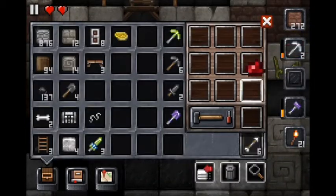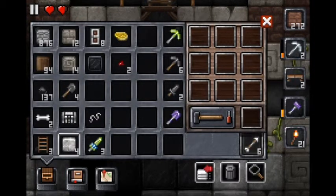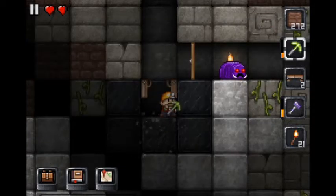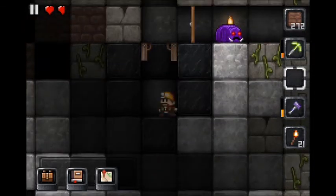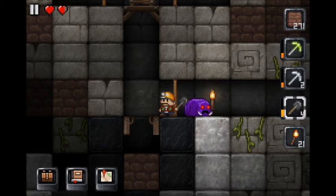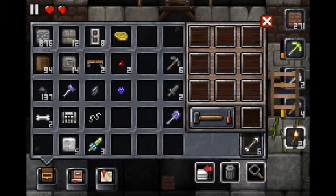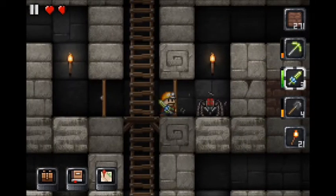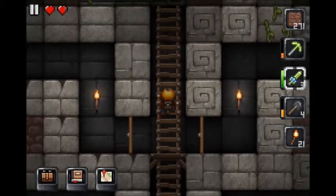Plop that there. I'm gonna put the trap door there — not the guts, the trap door — and hopefully we can put ladders on it. Actually, I think I'm gonna dig down one more. We'll dig down to here — good thing I had an extra one. And now we will put the ladders on. Ladders. Yeah, it works, I think. Yeah, unless that was just luck.